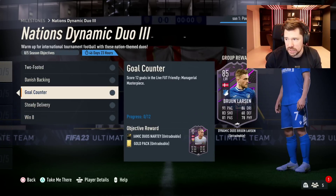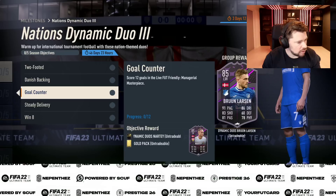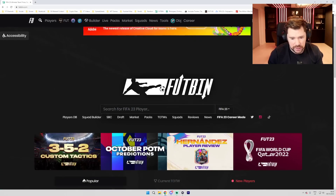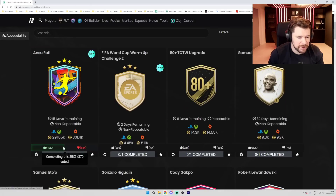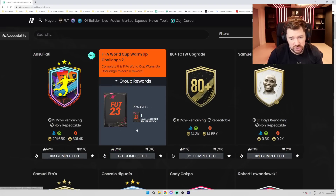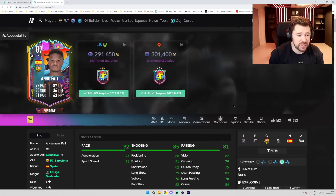I think Ansu Fati could be a good card, I just don't know if he's going to be worth it in terms of price. Let's have a look at what other people think — it's about 50-50, and that's fair. The World Cup Challenge Two gives an 85-rated rare Electrum Players pack — you can save it for next week. Ansu Fati is coming in at 300k. Do I think this card is worth 300k? The answer is no.